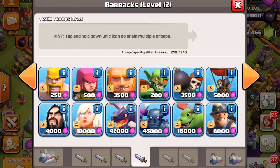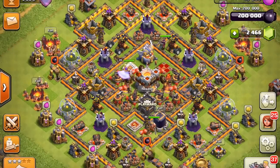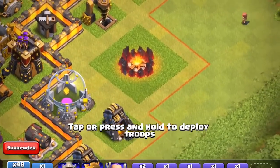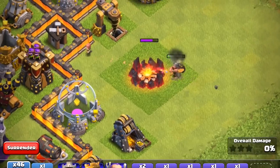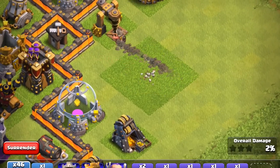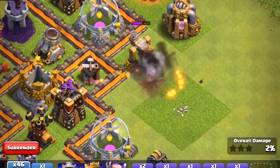I think we're going to be attacking a Town Hall 11, similarly to what we did with the baby dragon, so this is going to be a crazy attack. We're going to start out with 48 of them and drop a few on the army camp here just to see how they look and how they attack. This is very similar to Clash Royale, and now they're going for the dark elixir.